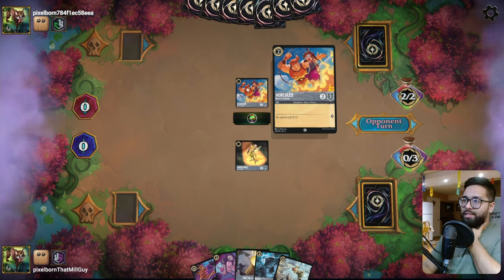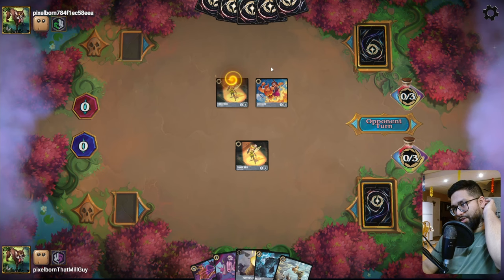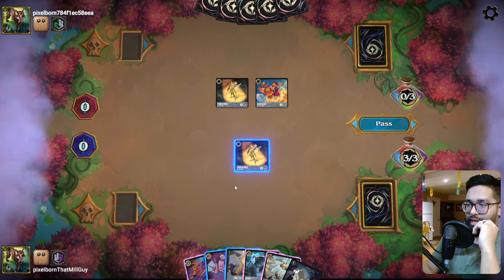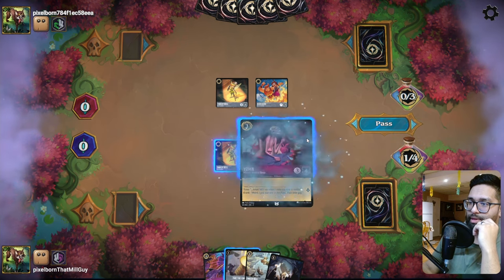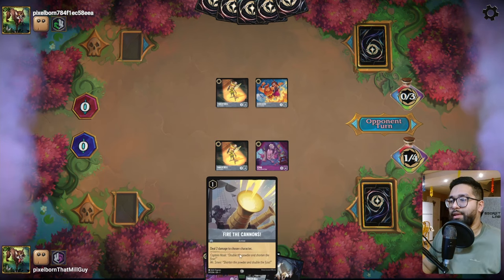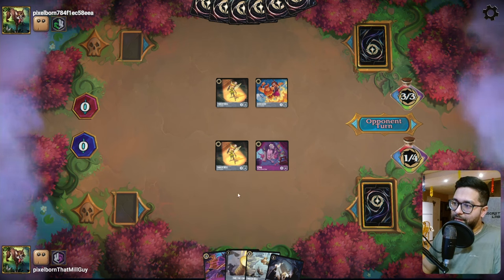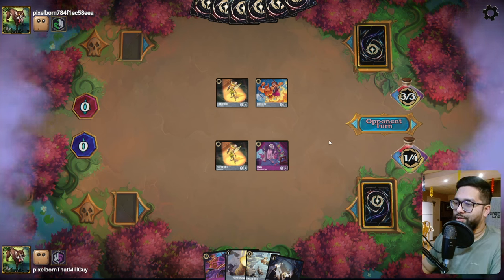They played Steel Hercules - what deck plays Steel Hercules? Okay, they're playing discard. Got you. So I desperately need to draw cards. This Yzma needs to be set up ASAP. I'm going to get rid of this, get rid of the Beast, play Yzma - I think I pass. I essentially have to top my hand up. That's the idea. I have to use one myself, which is going to be a little awkward.